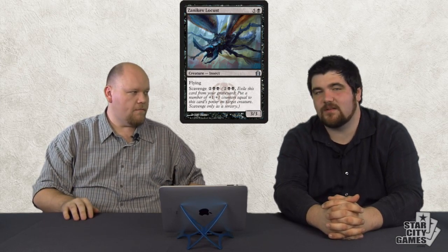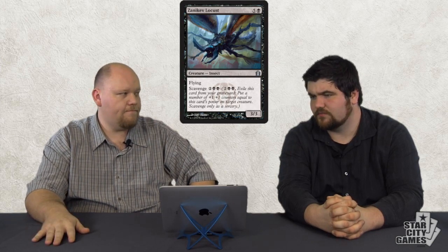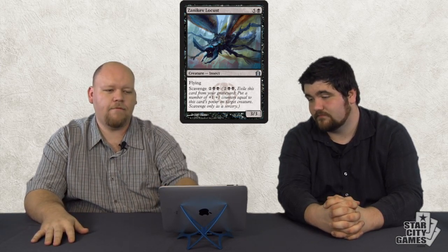Dreg Mangler — will make your Constructed decks, I think, at least some of them. People are going to want this to work — it'll be in all the zombie decks right off the bat because it's just a super powerful three-drop that has haste, on curve, bigger than all the other zombies. It's fast. The card's really good and the picture's awesome. The scavenge is not super aggressively costed, but it is good and will see lots of play. It'll be terrific in Limited, no doubt.